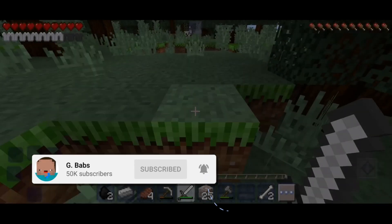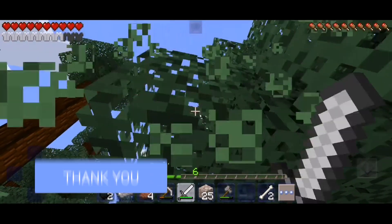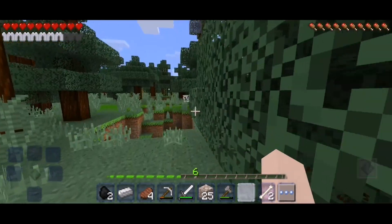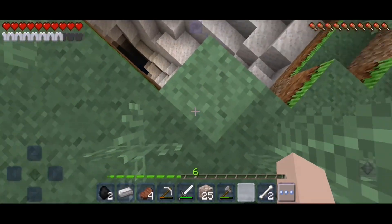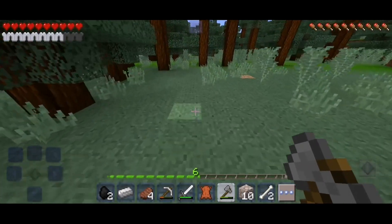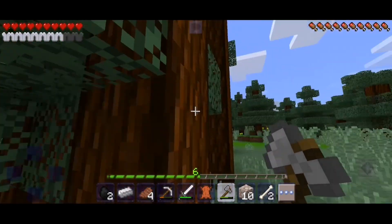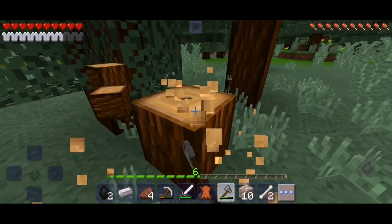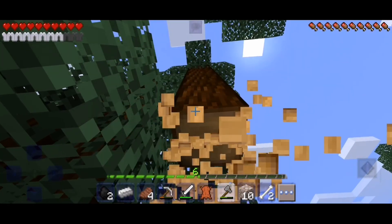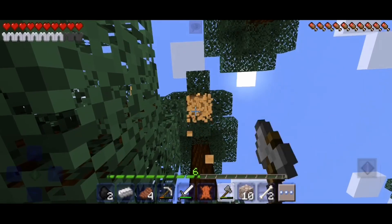We still need to tame a dog — this challenge is pretty hard. Also, if you want to leave me some challenges and tasks it would be easier for me to have something to do. I'm looking everywhere here but there are no dogs today — I don't know if they left somewhere. I'm just mining for some wood so in the next episode I can build an epic house.